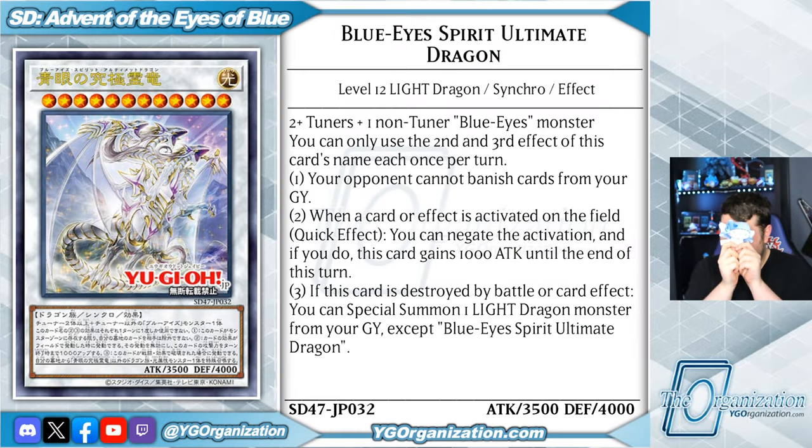Hello, YouTube. It is I, Cinema Roll, here with the Blue Eyes Spirit Ultimate Dragon from the structure deck Advent of the Eyes of Blue.